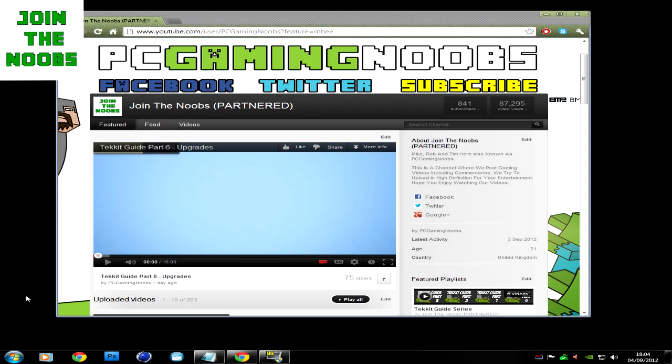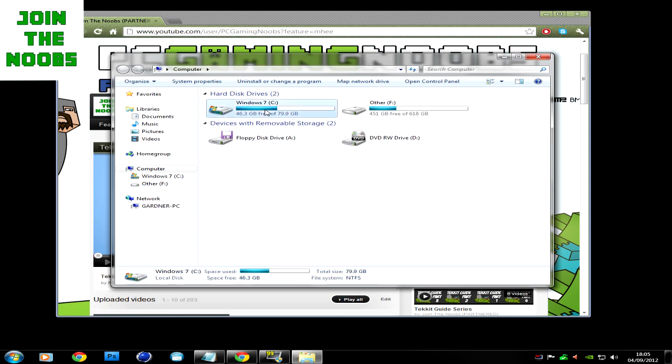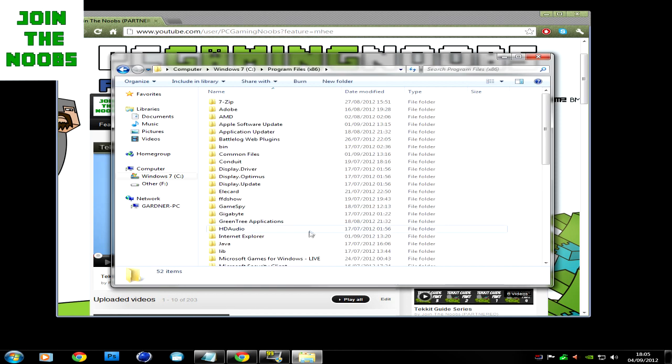The next fix is for if your Java directory isn't found. I don't know a lot about this, so if you do know how to fix it and there's an easier way, please comment below. What I did — because I'm on a 64-bit — is I went onto my computer and found that Java is in the Program Files (x86). I think this happens when you have a 64-bit computer.